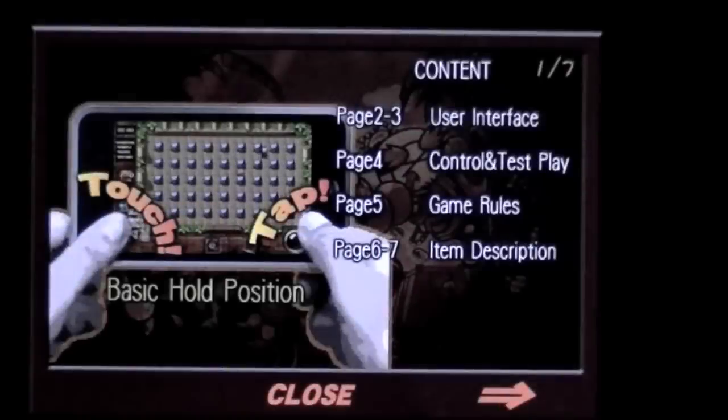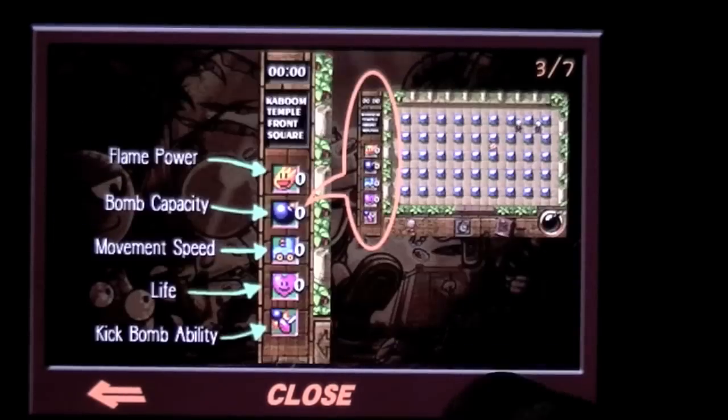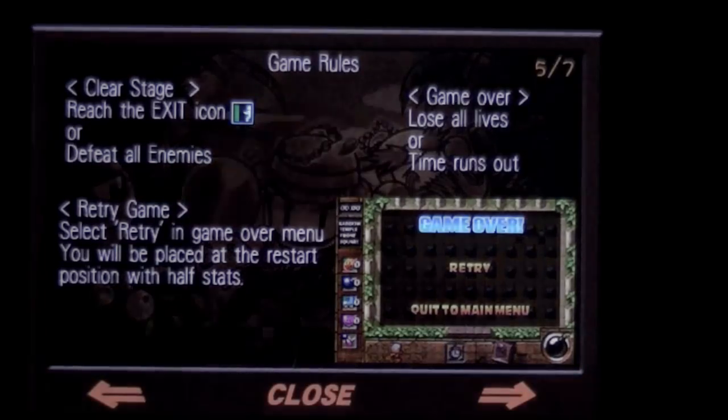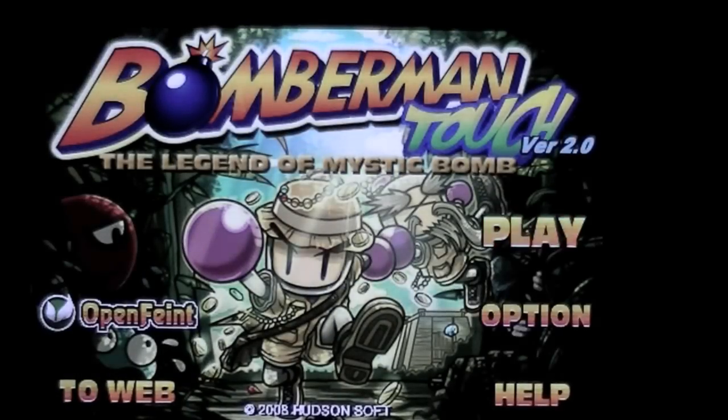Here is the help section which tells you how to play the game. It's a very quick read — you can go through and see the controls, the power-ups, and whatnot. Then you can close out and go back and play the game.